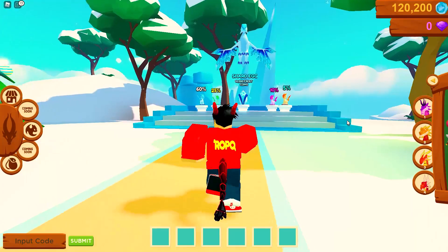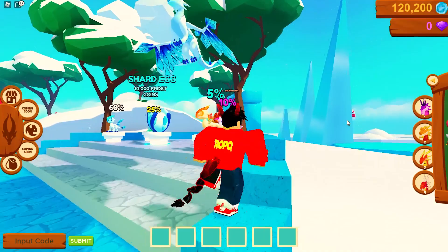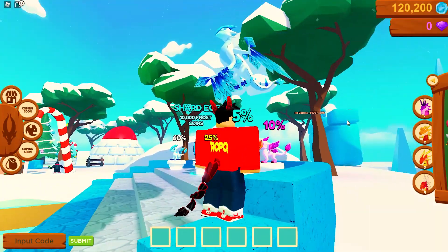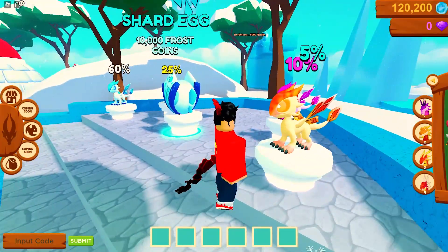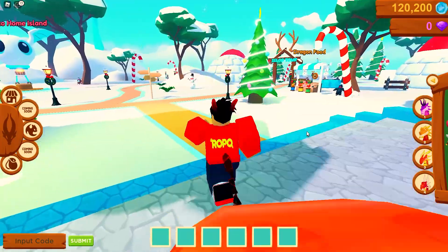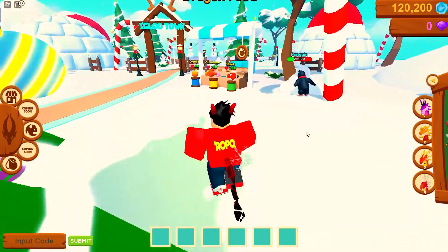Check out the very first dragon — the Shard! Look at the wings on this guy, absolutely insane. We are definitely gonna try to get one of him today. It's a fire type, five percent — you gotta love it. Also, new part of the update: you can go ahead and buy food for your dragon.